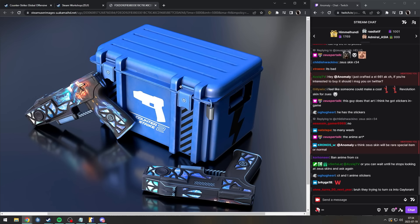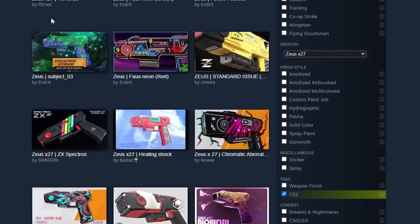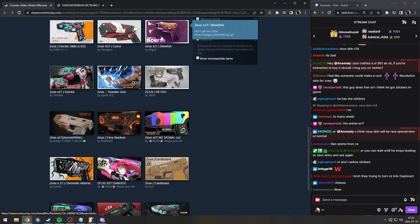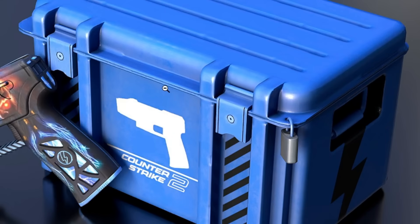We still have many months before we actually get a CS2 release and even more months probably until we get Zeus skins. So the actual skins which end up being in the case might not even have been made yet — maybe not even uploaded to the workshop. But we saw a quite nice assortment of what skins we might see in the case, which is pretty cool.